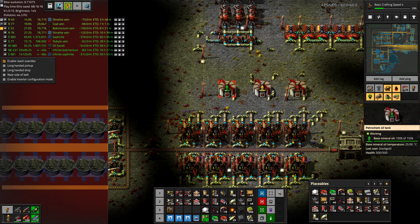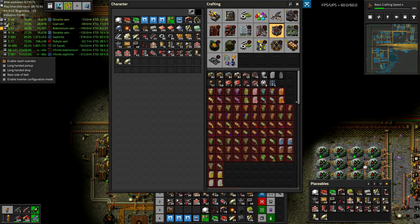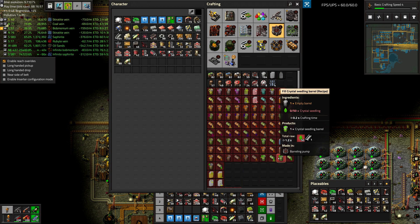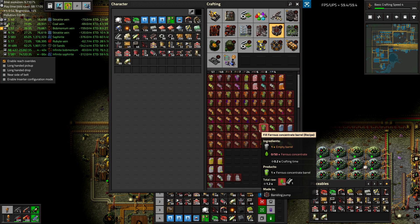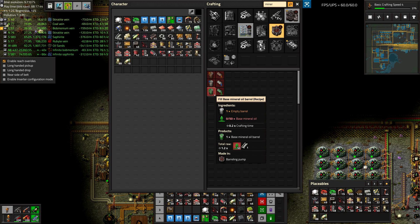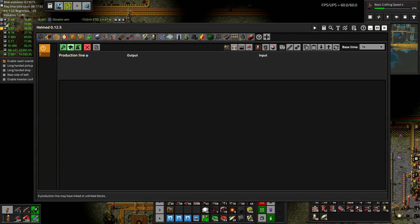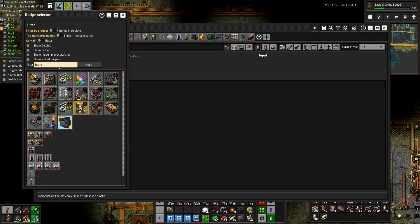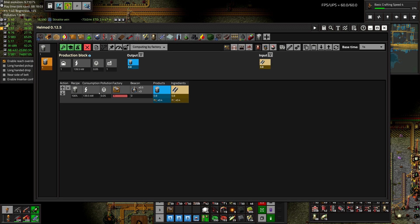Let's see — before we do the invar, let's try to clear out some of this mineral oil. Drones are a good choice for this, so if we go into barreling and look through all of this stuff, we need to find out what container type we need for mineral oil. Looks like just straight up barrels are what we need, and we need steel to make barrels. So let's make some barrels.